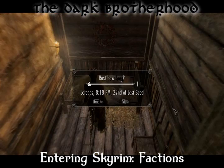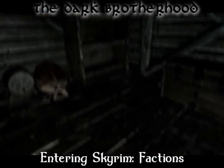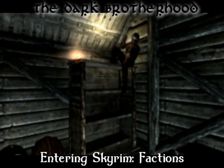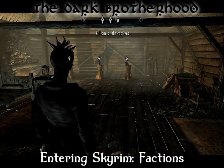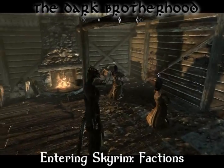Wait a day or two, and then sleep in the inn to be visited by a silent spectator. It's not Lucien Lachance, but she does have a little task for you to complete in order to be welcomed into the family. Three people sit tied in the room behind you. One of them has a contract on their head, and she wants you to talk to them, figure out who it is, then kill them.